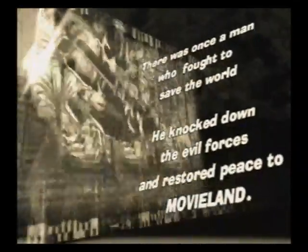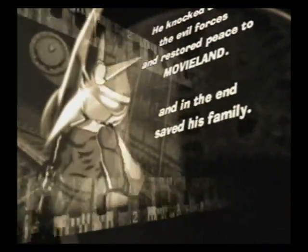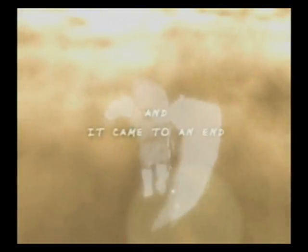Beautiful Joe 2's story sticks pretty close to the hallmarks of any proper action game sequel. The happy ending brought about by the original game doesn't last too long, since it's up to Joe to save the day once again from the evil Black Emperor, a new villain whose plans are nothing less than world domination. In order to deal with this new threat, Joe must venture through Movie World.